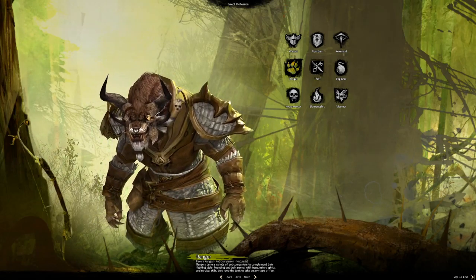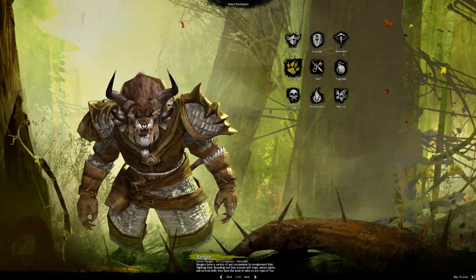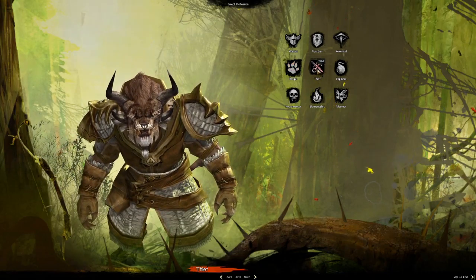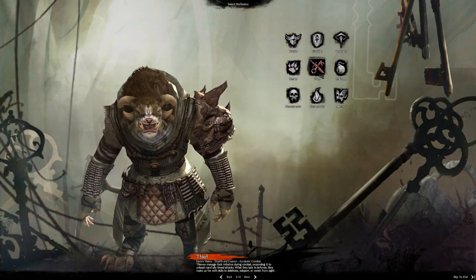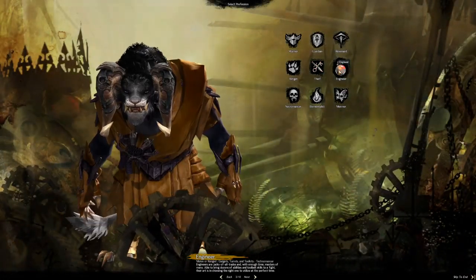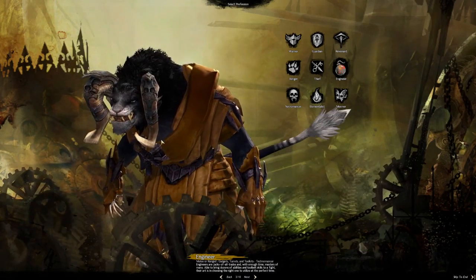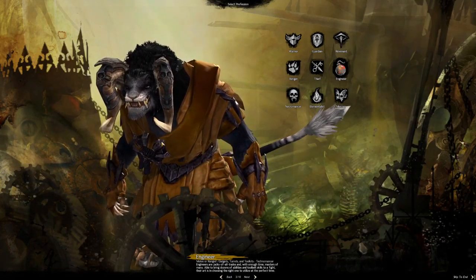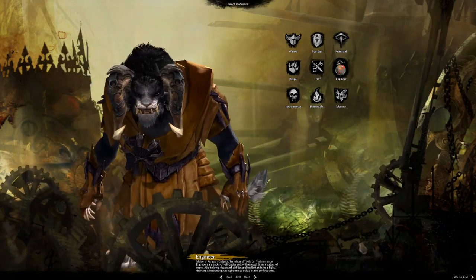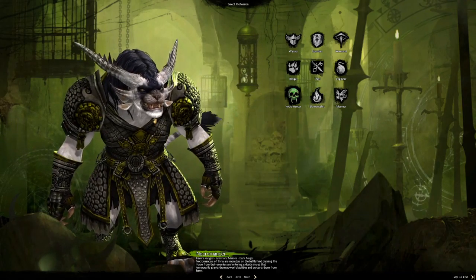The Ranger uses a bow and arrow, has a pet companion, and can also use swords. The Thief is melee — basically a rogue. The Engineer is a different class you don't really get in many games — it creates gadgets and things to help fight, and is supposed to be really good, though I never really got into it, only getting one to about level 10.